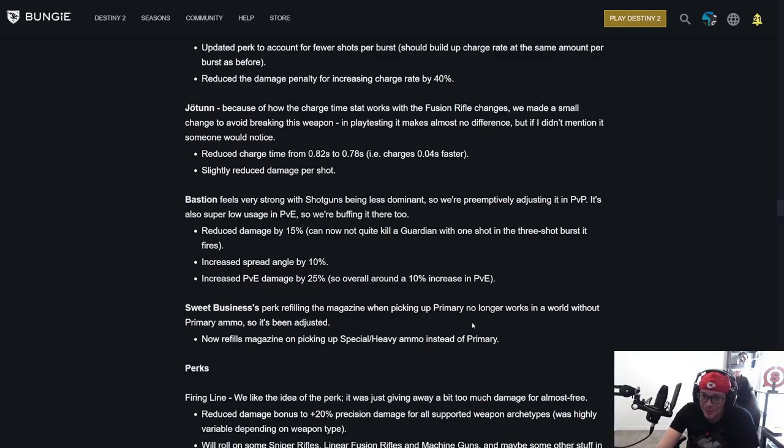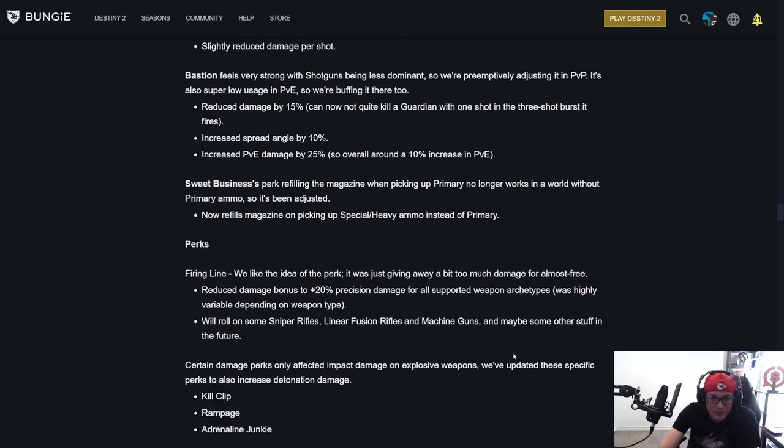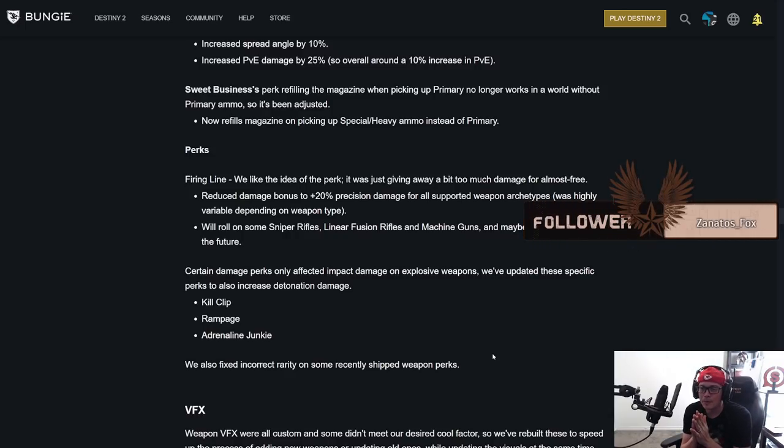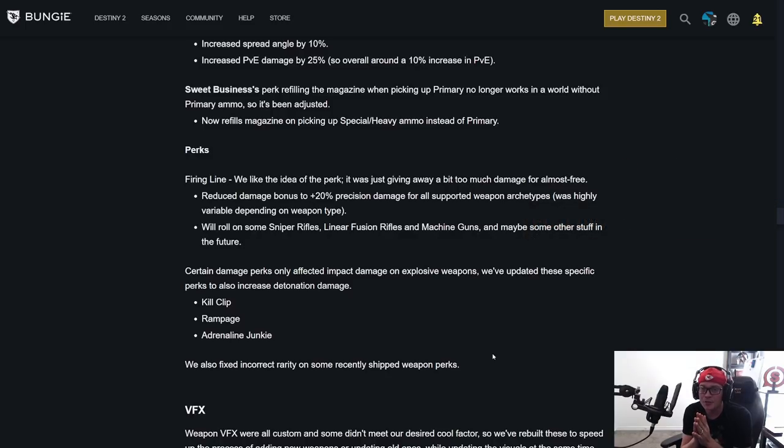Sweet Business's perk of refilling the magazine when picking up a primary ammo brick no longer works in a world without primary ammo, so it's been adjusted — now refills magazine on picking up special and heavy ammo instead. Firing Line: they liked the idea of the perk, it was just giving away a bit too much damage for almost free. Reduced the damage bonus to plus 20% precision damage for all supported weapon archetypes. It was 25% before — 20% is still very good. It'll roll on snipers, linear fusions, and machine guns, and maybe more in the future.